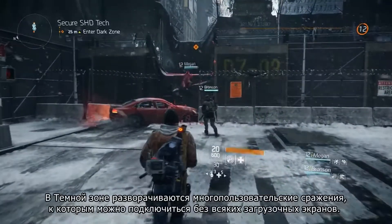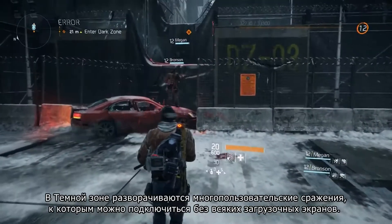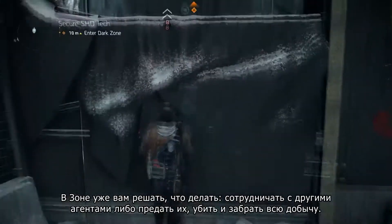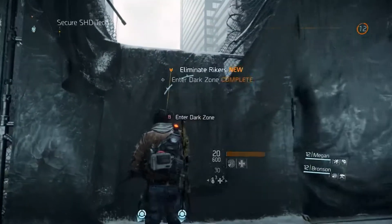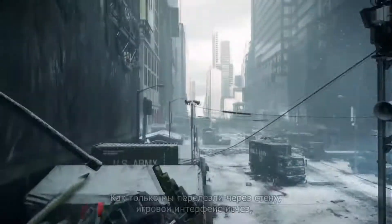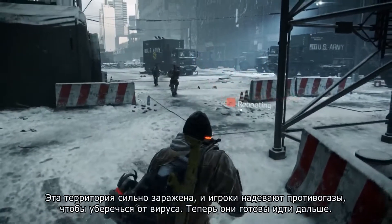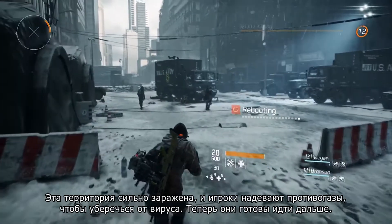The dark zone is a multiplayer gameplay space in our world, which you can seamlessly enter without any loading screens. Outside of the dark zone you can play in teams of up to four, but once inside you can decide to collaborate with other agents or betray them, kill them and take their loot. As we climb the wall to enter, you can see the UI starts to cut out, because once inside the dark zone we lose our connection to the outside world. This area is highly contaminated, so we can see the players put on their masks to protect themselves from the virus.